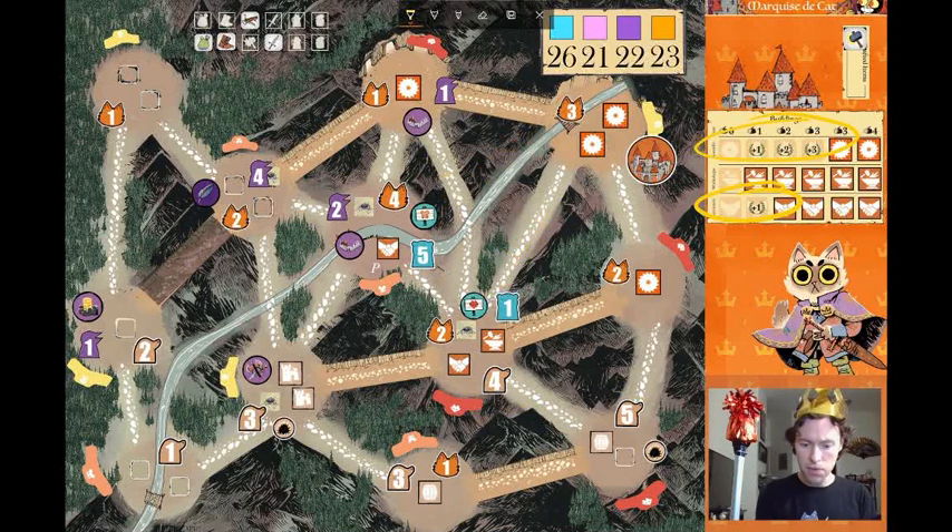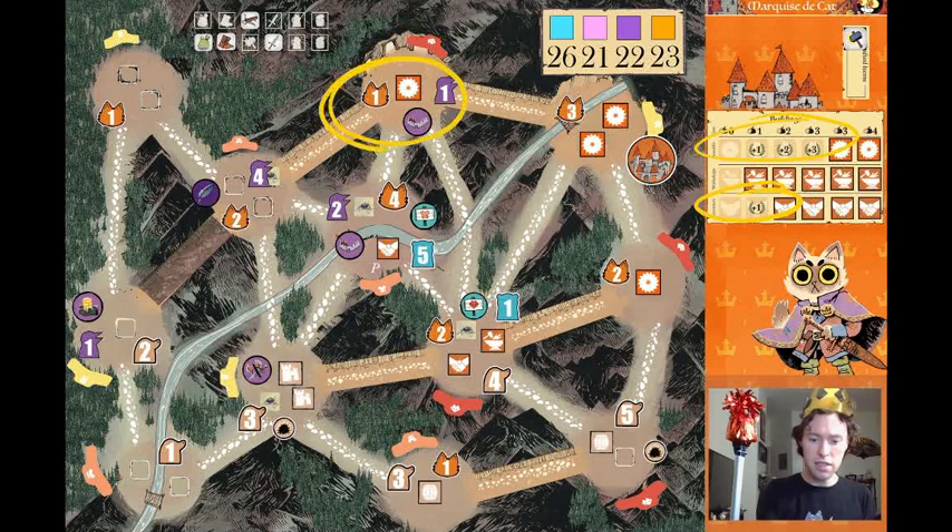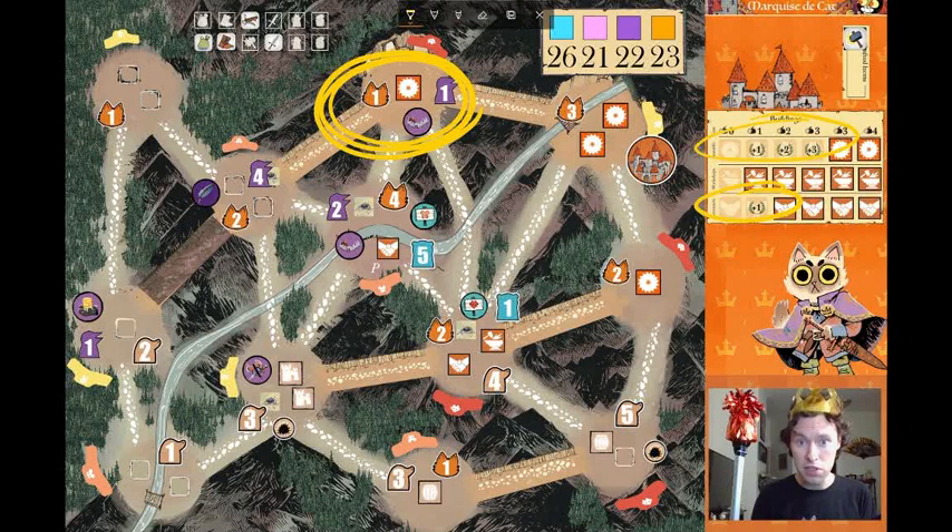The one thing that is hampering the cats' position a little bit is actually these two snares from the corvids. Snares don't allow warriors to move out of the clearings the snare is in, nor do they allow any enemy pieces to be placed into the clearing with the snare. So the sawmill is not going to generate any wood this turn. Yikes.